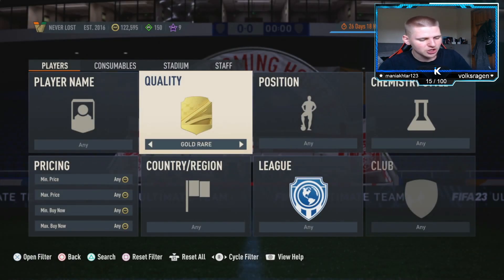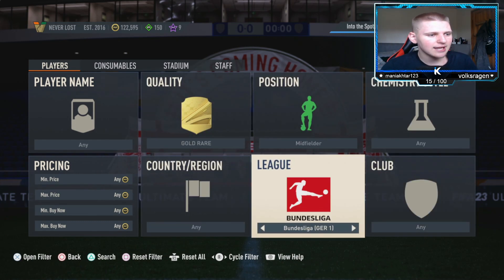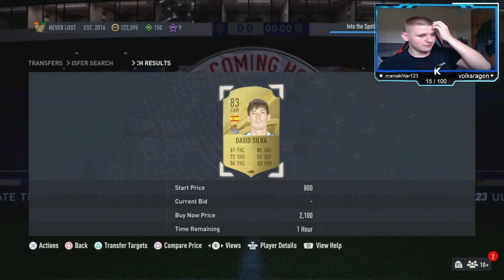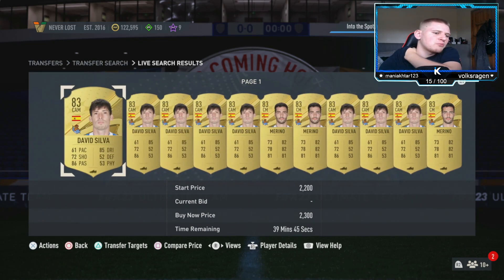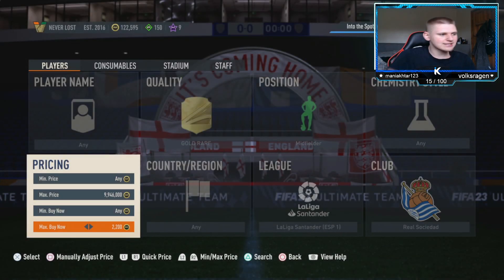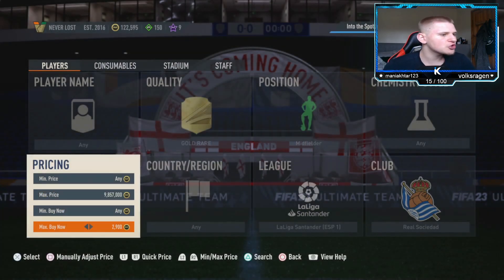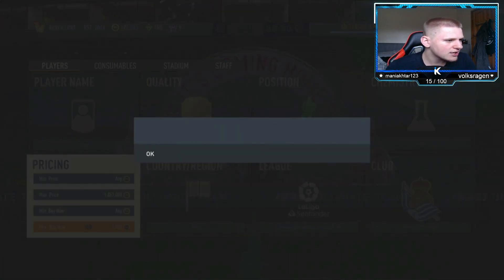The final method is an 83-rated filter: gold rare, position midfielder, chem style any, nation any, league La Liga Santander, club Real Sociedad. Find the new buy now — it's around 2,000–2,200 coins. I'll sell at 2,200 so they sell in the first second rather than waiting 20–30 minutes. The two players you're looking for are the legendary David Silva and also Merino.